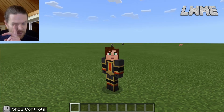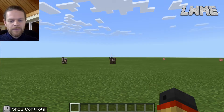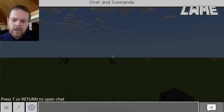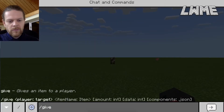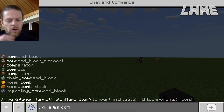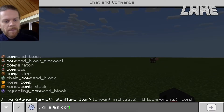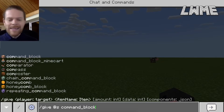First things first, we need to give ourselves a command block. You cannot go into your inventory and search for a command block, even in creative mode. You need to give them to yourself in the chat and command window. Press T or Enter to open that up and type forward slash give @s, then type the first three letters of command_block. Hit Tab to auto-complete, keep pressing it until you get what you want, then hit Enter.